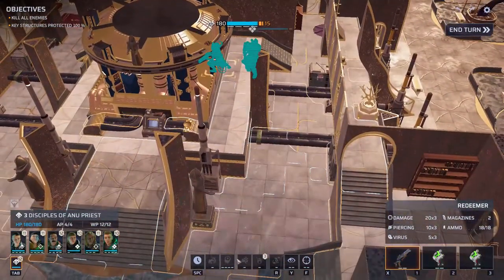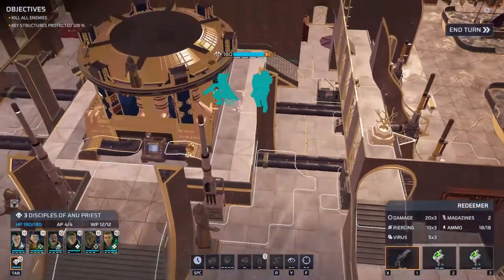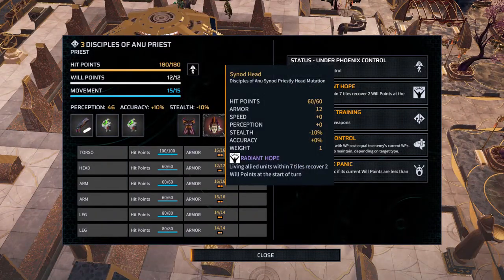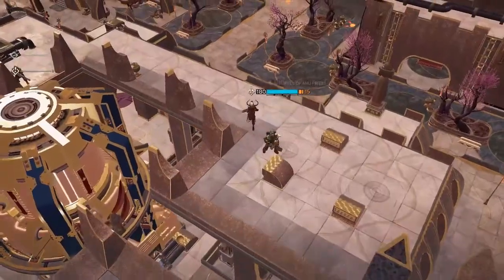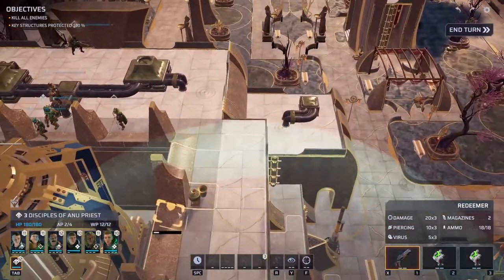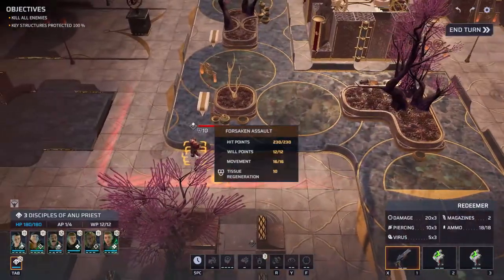Let's first check what abilities this priest has — mind control, induced panic. We can't check the inventory but we can check what kind of head augmentation they have. They have a synod, but I think it's a passive one considering it's not listed in the abilities. Let's move you over to the edge. Actually, we're not fighting Pandorans — we're fighting the Forsaken.